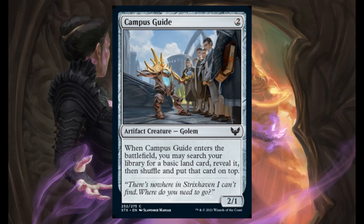Campus Guide — 4 and 2, it's a 2/1. Enter the battlefield: you may search your library for a basic land card, reveal it, then shuffle it and put that card on top.